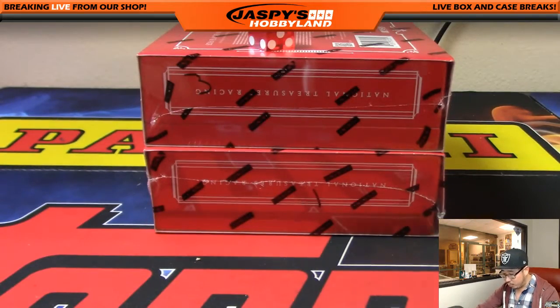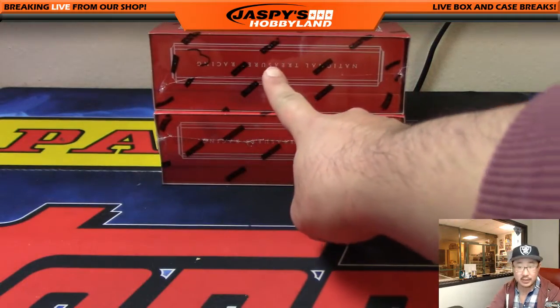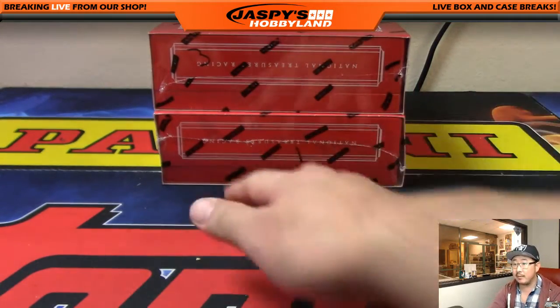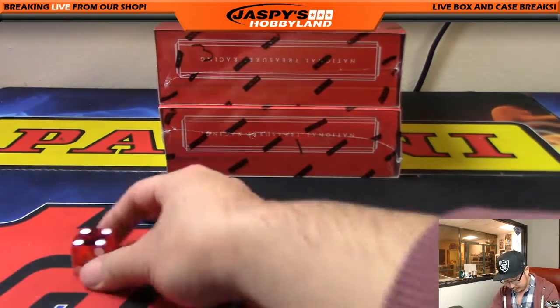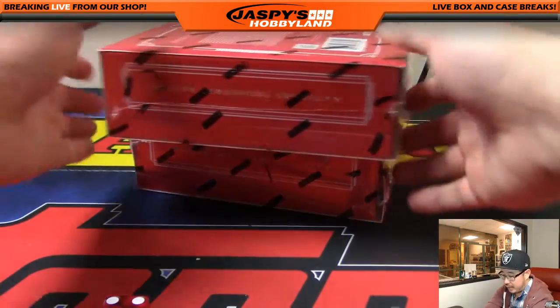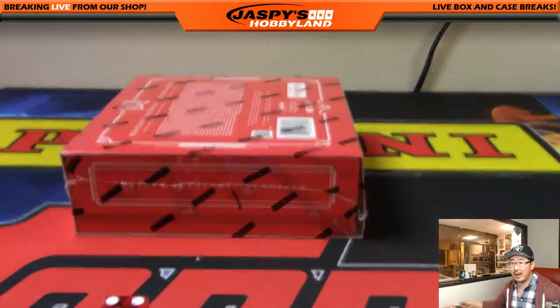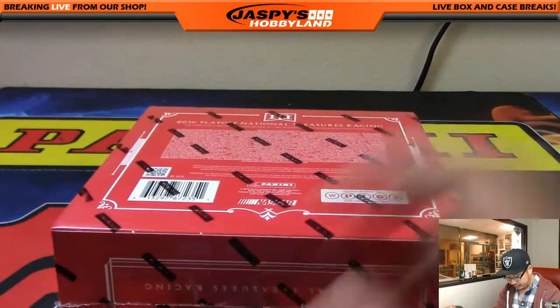We have box three and one left. We're just going to use the die to figure out which box we're going to do: one, two, three for the top box, four, five, six for the bottom box. And that's four — so it's going to be the bottom box. Any redemption goes to you, Brandon, spot 100.